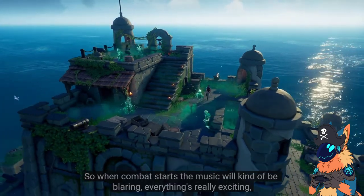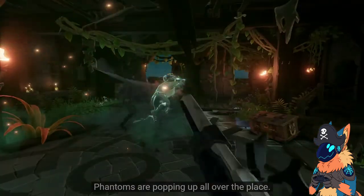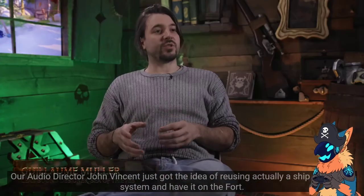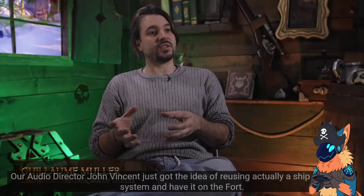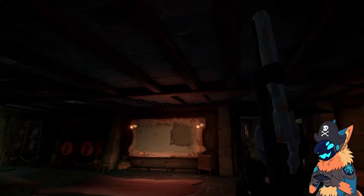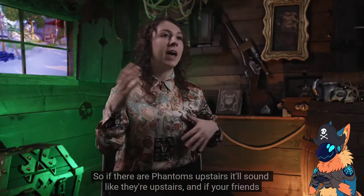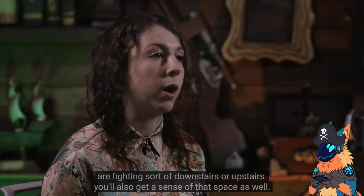When combat starts, the music will be blaring, everything's really exciting, Phantoms are popping up all over the place. The first thing we want to do is create a sense of space. Our director John Vincent had the idea of using a ship occlusion system and applying it to the fort. So if there are Phantoms upstairs, it'll sound like they're upstairs, and if your friends are fighting downstairs or upstairs, you'll also get a sense of that space.